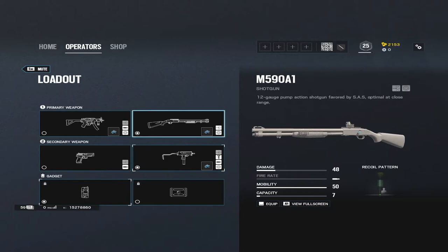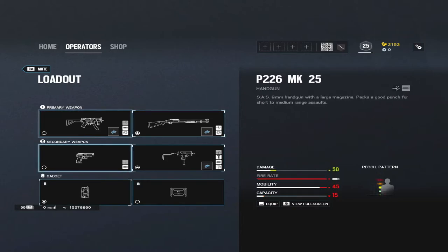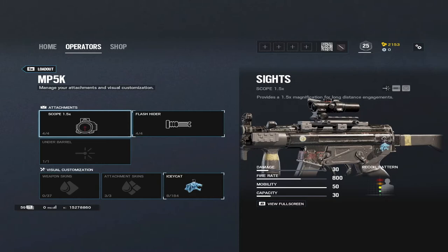Mute has a really good loadout. At higher levels the shotgun and SMG-11 are used — even in pro league — because the shotgun is good at opening the objective: putting holes in walls to shoot or walk through and create rotates between objectives. If you don't know how to do that yet, take the MP5K instead — it's a really good gun for beginners, with very low recoil, fast fire rate, and easy to get headshots with.